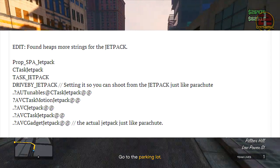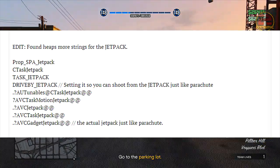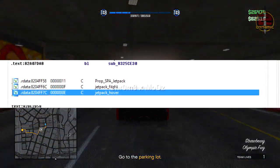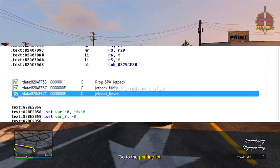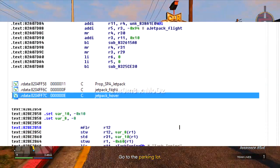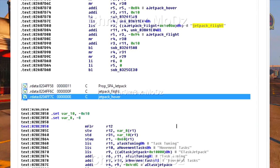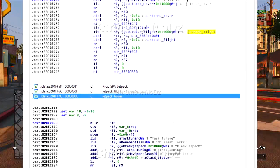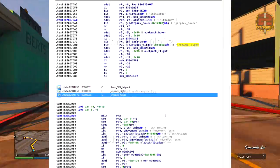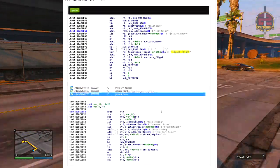Now moving into the new 1.13 update files. A link to the forum post will be down in the description - a bunch of other hackers have confirmed these files are in the game. As you can see, the 1.13 files state: prop_spa_jetpack, jetpack_flight, and jetpack_hover. So basically there are commands for the jetpack - jetpack flight and jetpack hover. People are saying this could be a troll, but why would Rockstar add code into the game just to troll people knowing that hackers are going to find it? It just doesn't make any sense, and my opinion is that the jetpack is definitely coming.